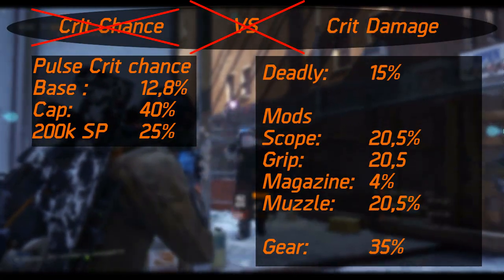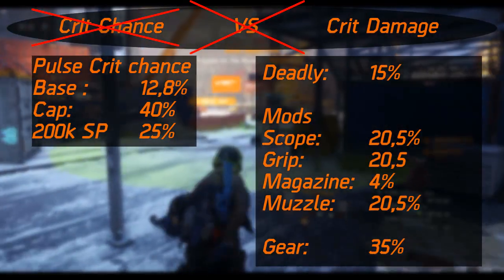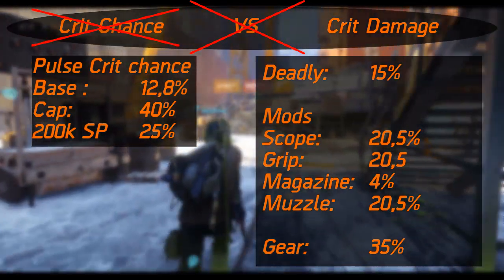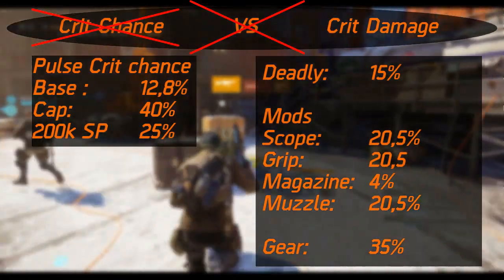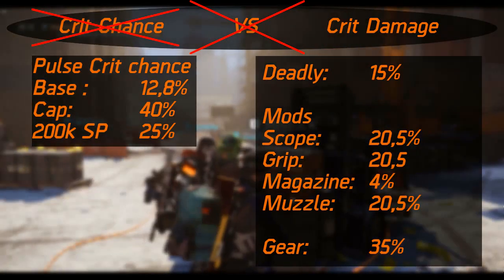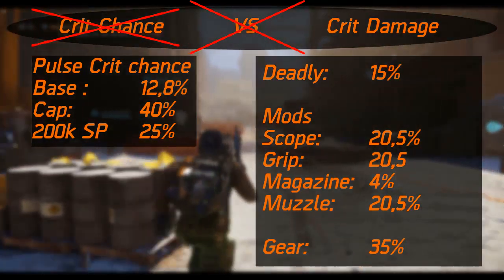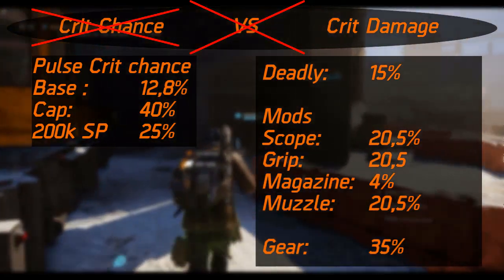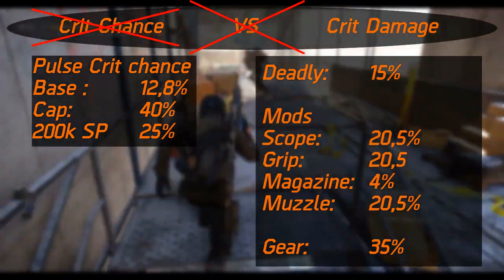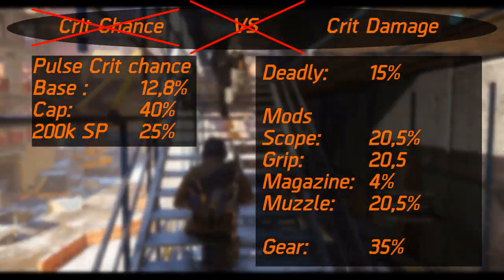If you fit all of these, you can actually get up to 10.5% crit chance along with it — however, don't bother; that could happen on a second roll on these pieces. So if you add all this up, you'd be able to get about 90% crit damage and about 30% crit chance, assuming you've picked an SMG which gives you about 20% crit chance as well. This is only the weapon — now let's look at the gear.